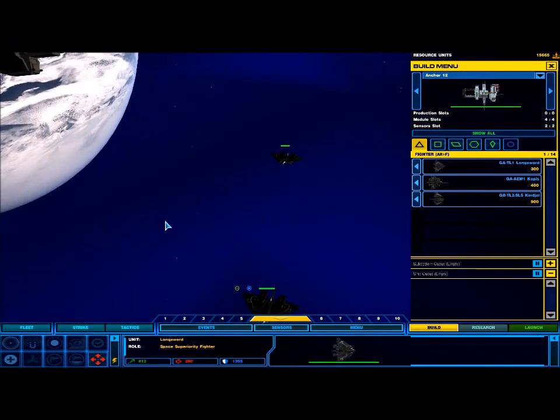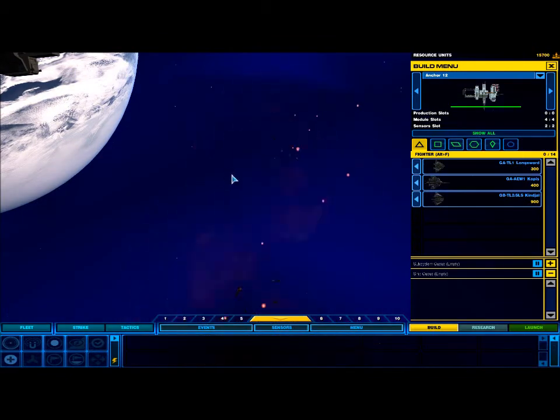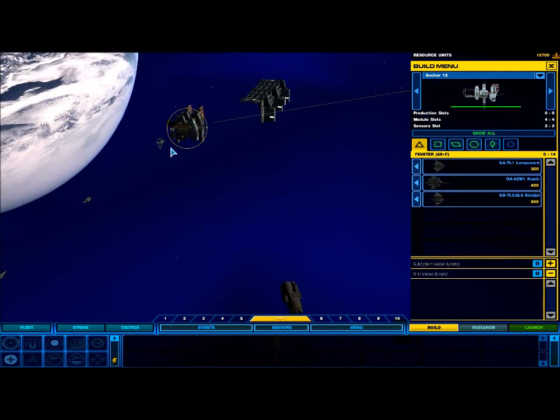Corvettes and fighters will not need wrecks, because as you can see the explosion encompasses the entire ship and they're quite small.